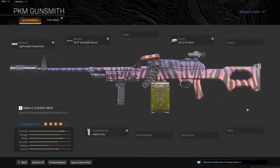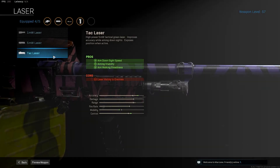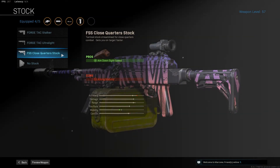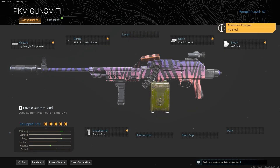And the fifth one is all personal — you can choose whichever one you want. If you want more long range and need more aiming stability, then go with the TAC laser. But if you don't like the TAC laser, you can go with the FSS close quarters stock, which takes away your ADS frames by about one. I kind of like the no stock option, because I feel like I can control the recoil. So this is my personal favorite loadout, and I really hope you enjoyed this video.